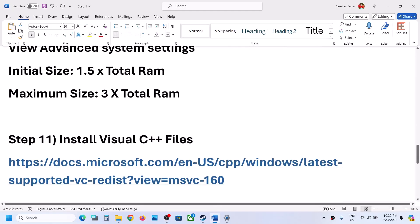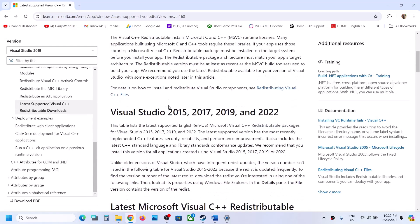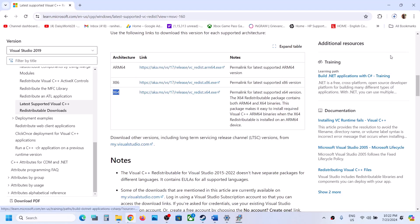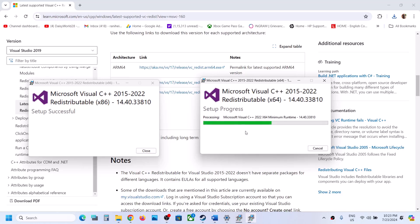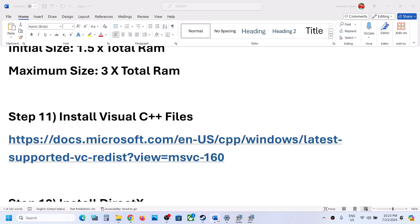The next step is to install Visual C++ redistributables. Copy the link provided in the video description and open it in a browser — it will take you to the Microsoft website. Download the Visual Studio 2015–2022 x86 package. Once downloaded, run the exe file; if you see a Repair option click Repair, otherwise click Install. Then download the x64 package as well, run it, and again click Repair or Install. Once both are installed, restart your computer, then launch the game and check.